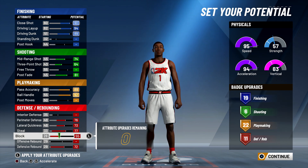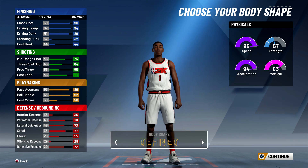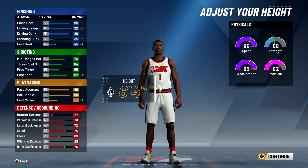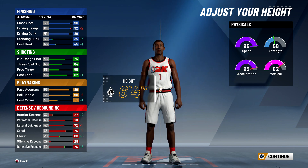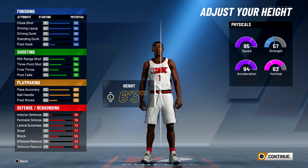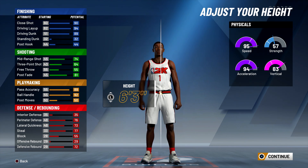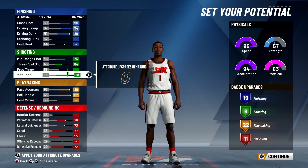Right off the bat I'm done with my attributes now — this is not what I end up going with. You can see I have 11 defensive badges, which would be a pretty good build overall. For height, Derrick Rose was probably around 6'2" to 6'3". At 6'3" you don't lose anything, but at 6'4" you start losing some driving layups, steals, and lateral quickness. So 6'3" is definitely the way to go.